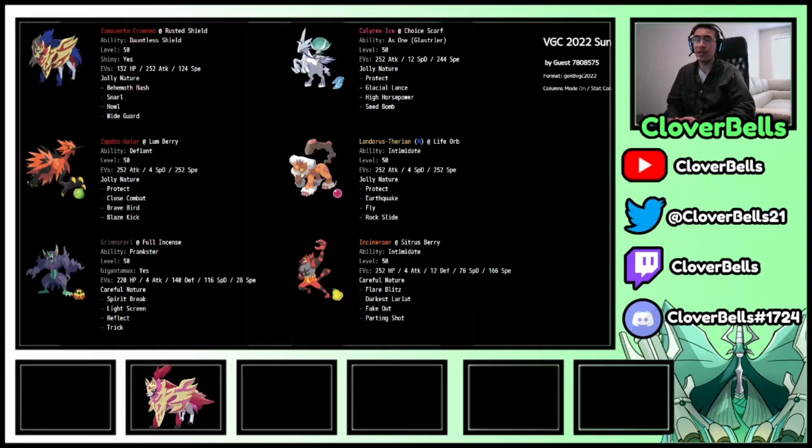If you're interested in team building, that's a tier 3 sub — you and I sit down in a Discord call and build a team from scratch. Tier 2 means you already made the team and I fix it; tier 3 means you don't have a team and we build it together, hash out all the spreads, test it out. Tier 2 is $5, tier 3 is $9.99 — very affordable.